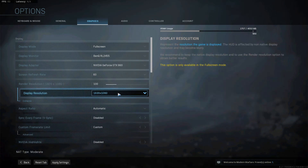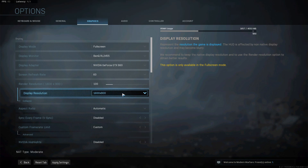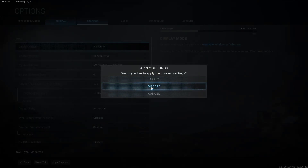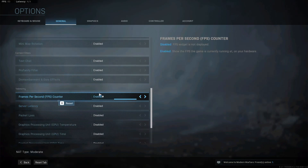My resolution is currently set to 1920 by 1080. Basically the lower the number, the better frames per second you will get. I would personally change mine to 1600 by 900 and then launch the game to see if that has helped. Also, in the top left hand corner you will see a display for your FPS. To turn this on, click on General and scroll all the way down until you find the frames per second counter and turn it to enabled. You will then see what frames per second you are getting in game.